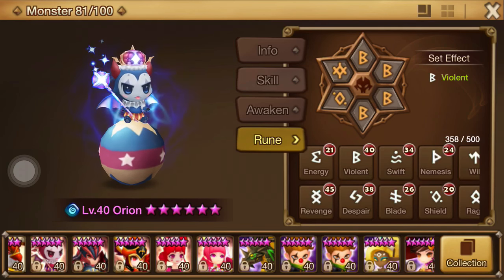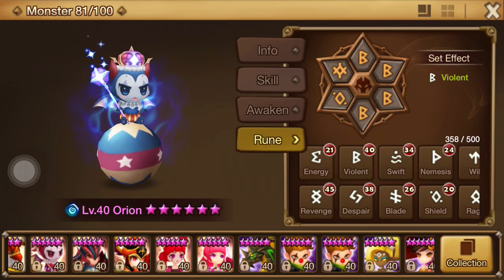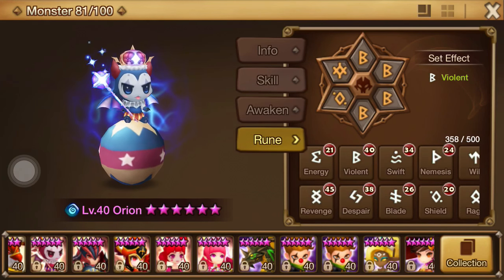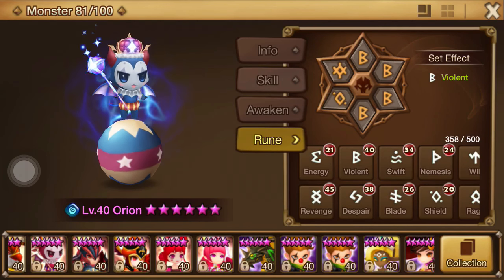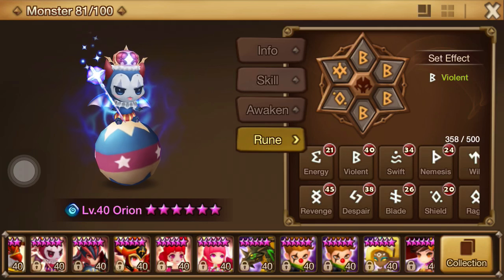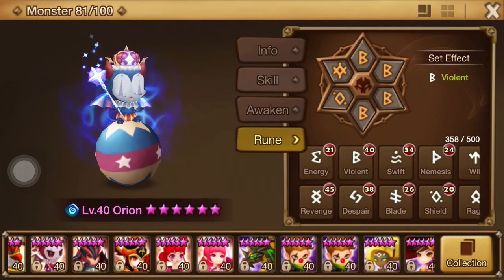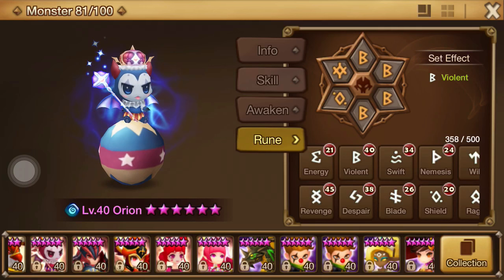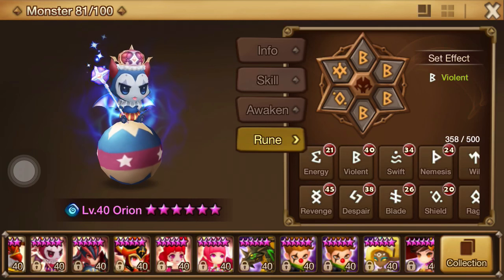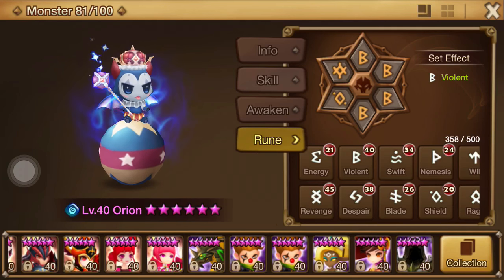Think about all the defense-based units out there that people have tested with a Vampire Guard set - most notably the Wind Copper. The goal is to get his defense as high as possible, but units that have high defense can get so much value out of a heal because their hit points are low. Those Light Golems, those Coppers - they get so much value being able to heal themselves because their hit points are so low.